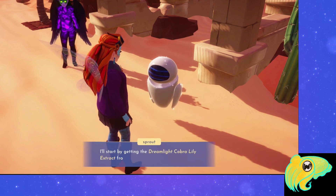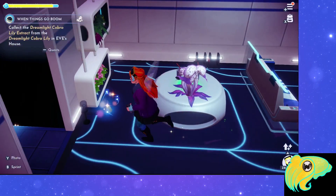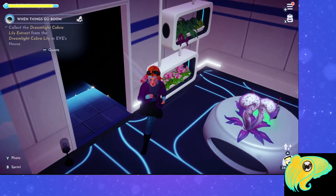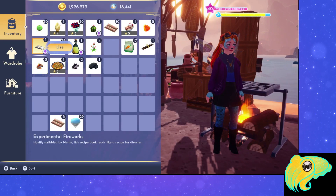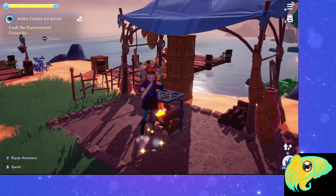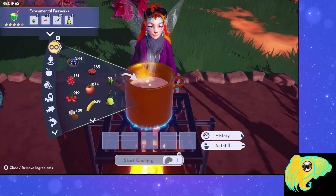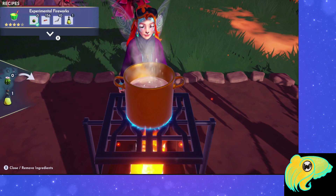Head over to Yves' house and go up to the plant she has on the table — that will give you the Dreamlike Cobra Lily Extract. Be sure to use the recipe in your pocket so that you know how to make the fireworks. Then go to a cooking station, go to the quest tab in your recipe book, and cook the experimental fireworks.